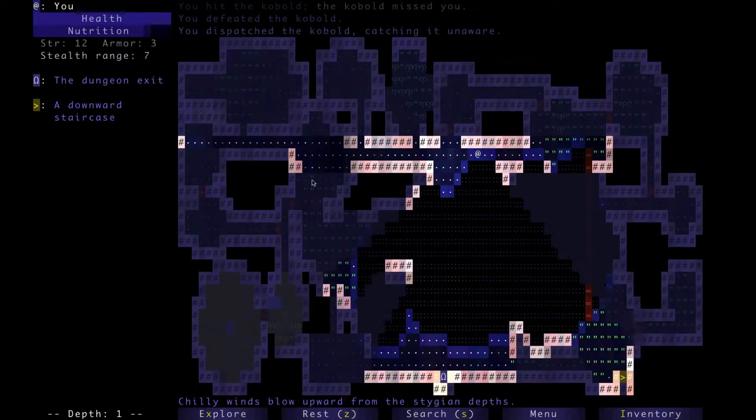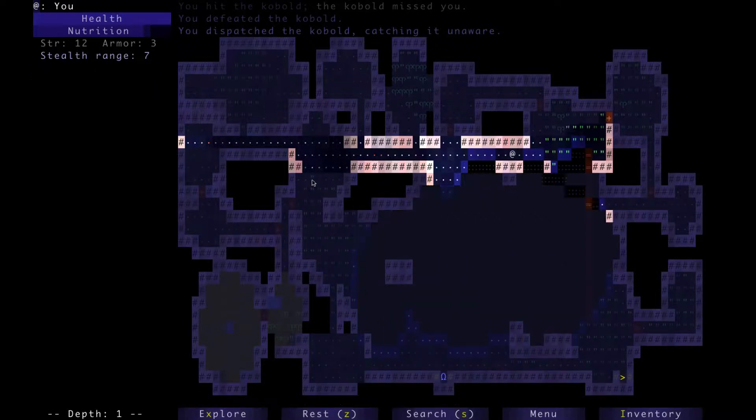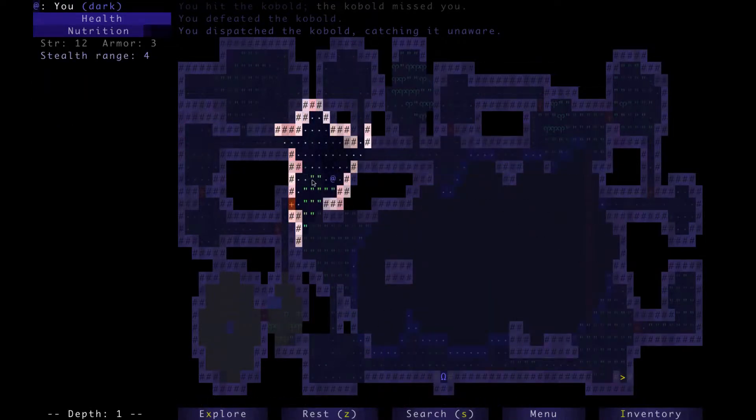Usually when I'm playing this on my own and more accustomed to the game, I will just hit X to auto-explore to find the way down and to find all of the items. Now though, I want to take my time in order to go through everything we see with you guys.